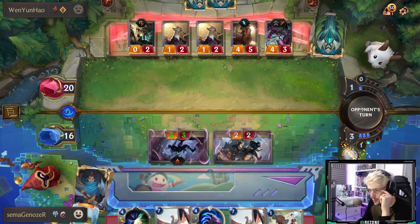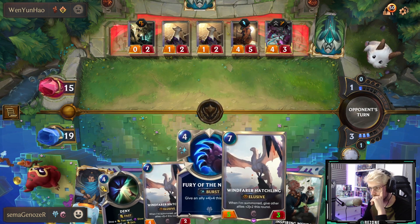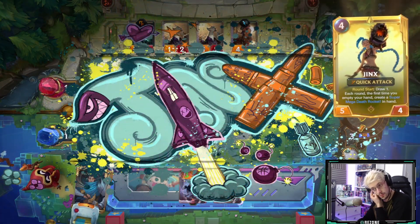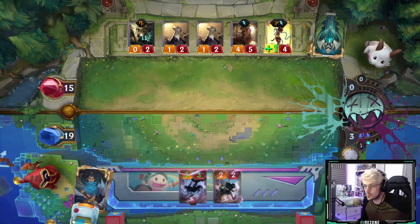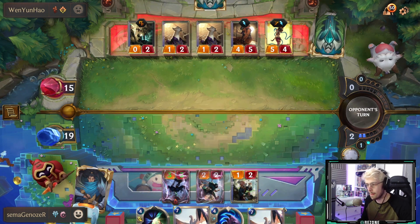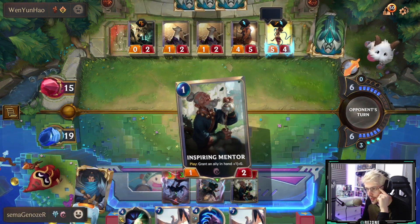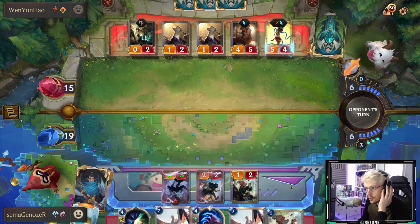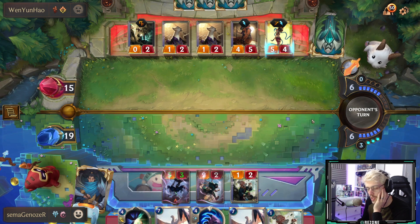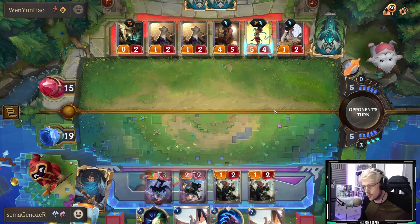We're going to get a free five damage here. He's going to level up. We're going to play inspiring mentor. Having deny in my hand is fantastic playing against this deck — just in case they try to get rid of my kenku life blade. I can just drop a deny to counter their get excited instead of having to use fury of the north.